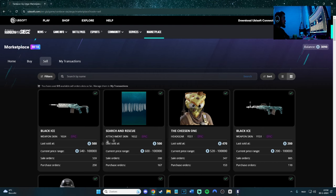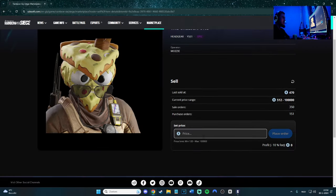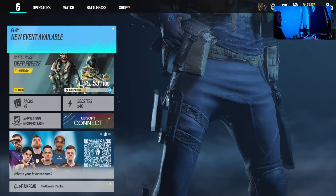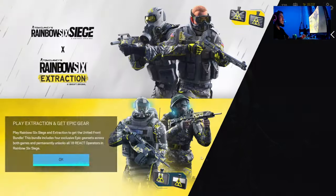My transactions show nothing yet — I haven't bought anything. But I can sell stuff. I got a bunch of skins at 540 that I can sell. You can trade your unwanted skins for good ones. If I want a good one like a Black Ice, I have 390 credits — that's a decent start.